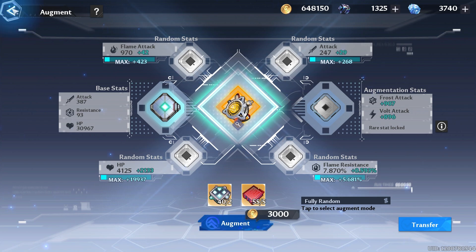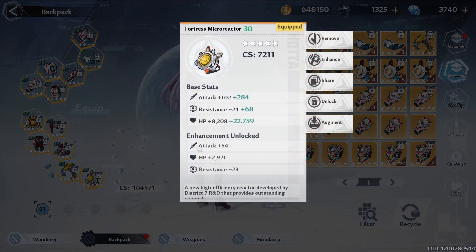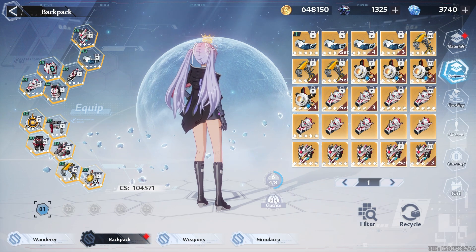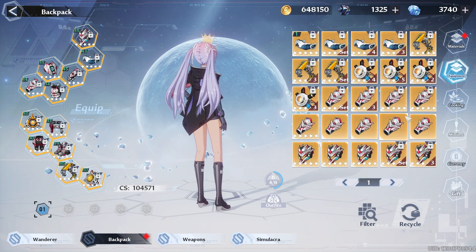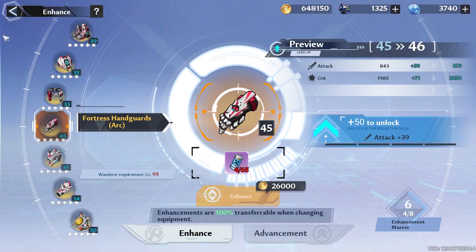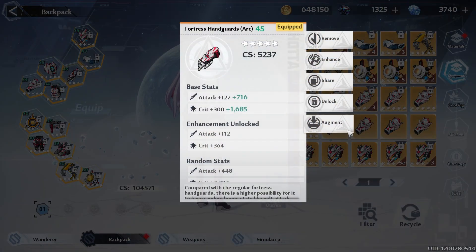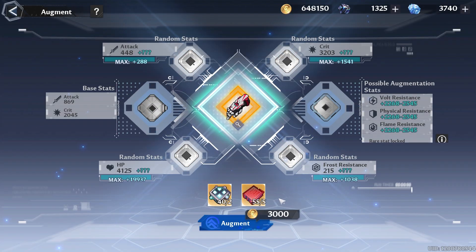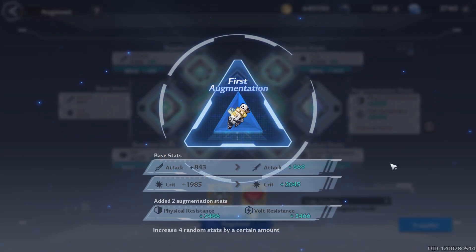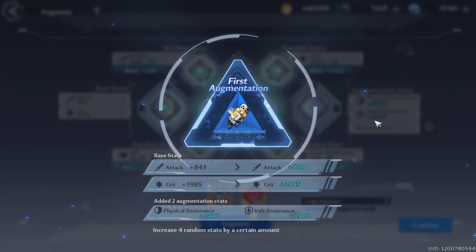I think we'll stop at 10 for the reactors. I want to quickly go to this one — it's just very unfortunate that the only stat I'm getting is that one. Obviously you can transfer so it's not the biggest deal breaker, but these rolls are just terrible. Let's go with the first augmentation — not the Titan one.